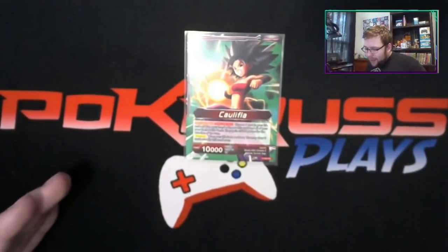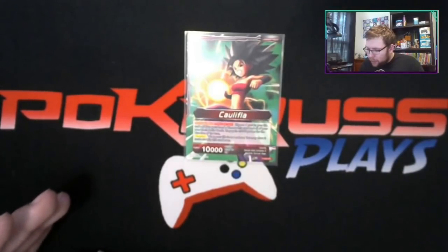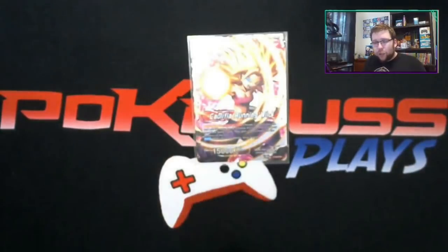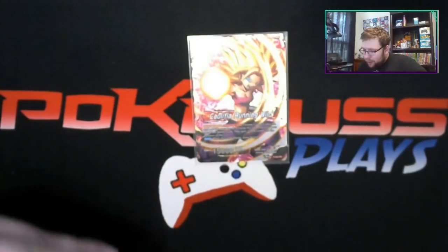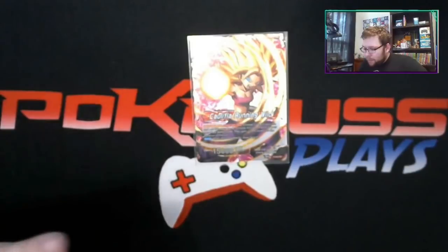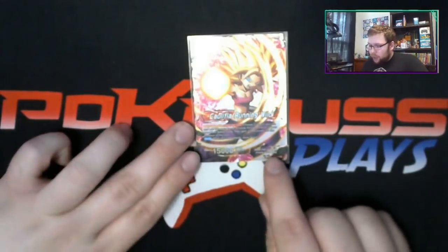She's self-awakening which makes her super usable in this format. Her front side says: Activate Main - once per turn, choose one of your life, add it to your hand, then choose this card and all of your non-black battle cards - they gain 5,000 power for the duration of turn. Once you have four or less cards, you draw two cards and flip her over - she goes Super Saiyan.